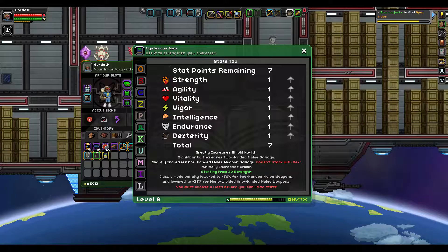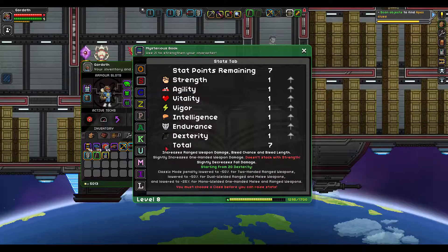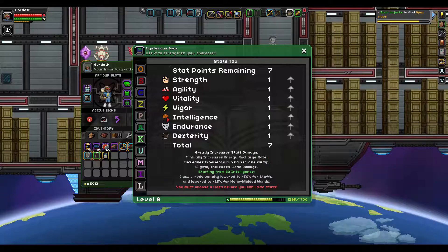Strength: greatly increases shield health, significantly increases two-handed melee damage, slightly increases one-handed melee weapon damage, minimally increases armor. I must choose a class before I can raise stats. What was the intelligence bonus here? Classic mod penalty lowered to minus 50 for stats.